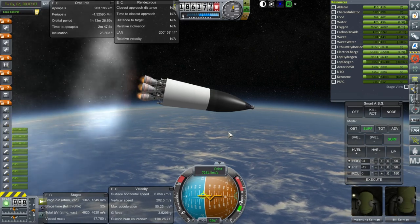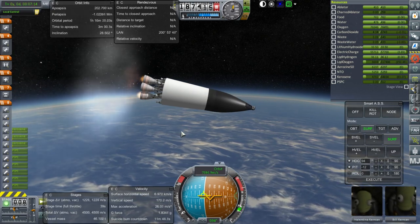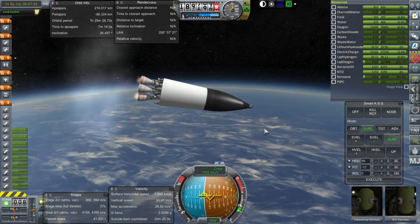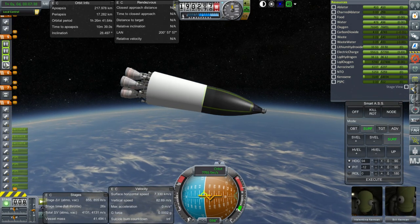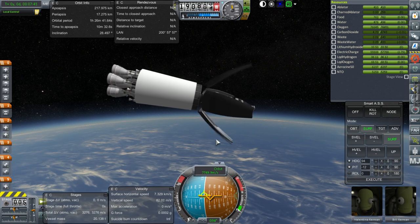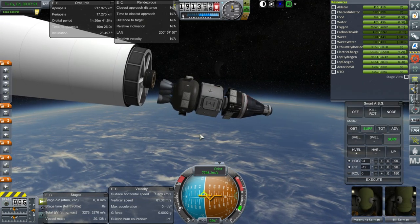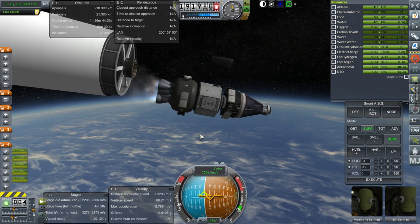I'm going to turn off three of the engines right here — so we're only running on three now. If there were a failure right now, we'd just shut them all off and go with the service module engines. We'll have this stage deorbit, and we want the fairings at the same time. Separation — and ignition. Let's try that again. Ignition. There we go.